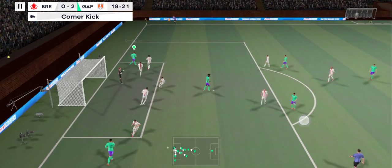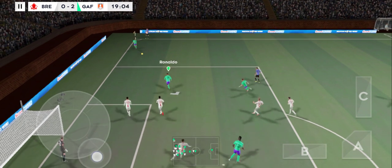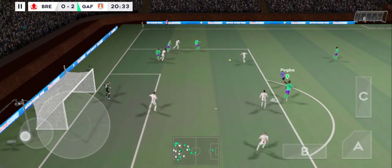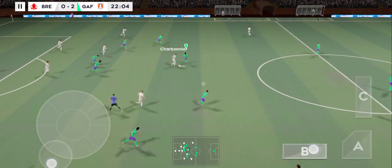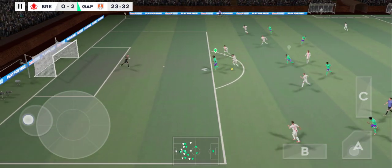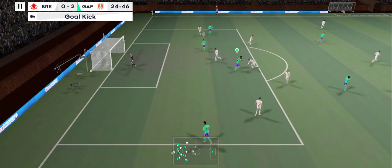And that one swung into the box. Gets the header in. Can they make something of this? Wayward pass — normally he's so accurate with his distribution. Great chance here. Long range effort. Oh, that was a real chance.